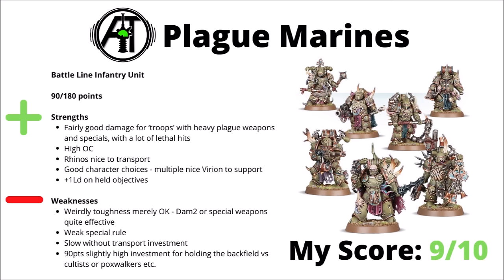Their special rule helps them be just a little bit more reliable on objectives with a plus 1 leadership, and perhaps one of the most standout things are really good character leader choices — multiple nice Virion options in particular, such as the Biologus Putrifier or the Foul Blightspawn, though plenty of the rest are very playable. For downsides, it's maybe just a little bit surprising that Plague Marines are still in the spot where their toughness is kind of merely okay. Damage 2 or special weapons will be fairly effective at removing them. That leadership special rule is a bit disappointing. They will be slow on the board without a transport, and if you wanted to hold a home objective with them, 90 points is maybe a bit of a high price tag. Might mean that things like Cultists or Poxwalkers might be a bit more tempting there. Still though, they're used in just about every competitive list these days — often a couple of Rhinos moving forward with attached Virion characters to help them out, certainly a big threat and great at scrapping for midfield objectives against enemy peers.